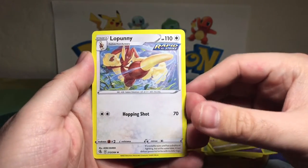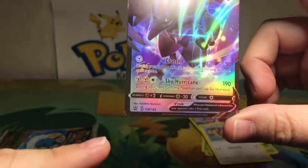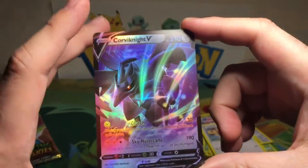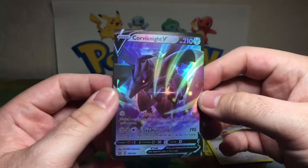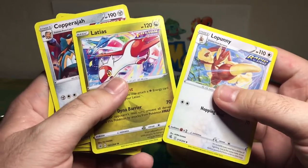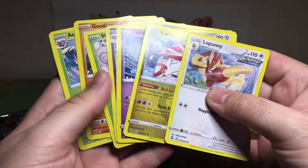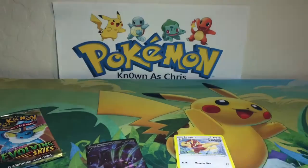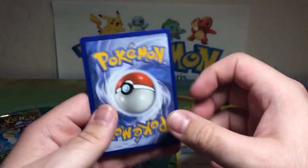We got a low Pony Rapid Strike, and for our rare we got ourselves a Corviknight V — from Battle Styles, I'm pretty sure that's Battle Styles. That's not even in Evolving Skies — what's going on? And that Latias — I'm pretty sure Latias isn't in Evolving Skies either. I think that's from the Fusion Strike set. Let me double check — yep, it is. Oh my gosh, so here is an official Latias card and it's Fusion Strike.